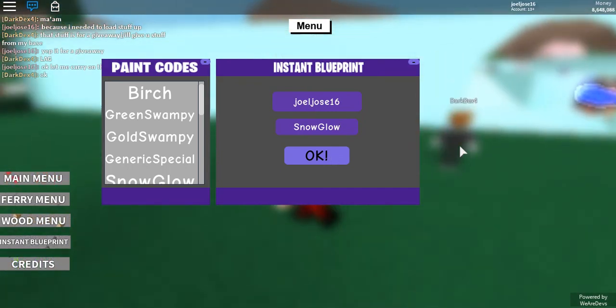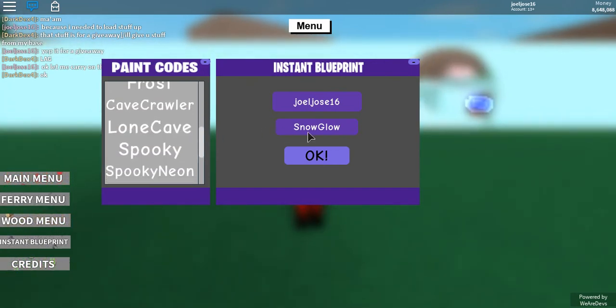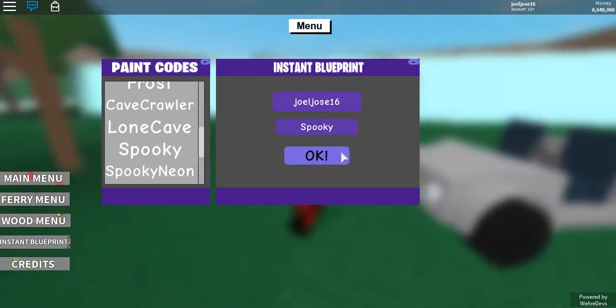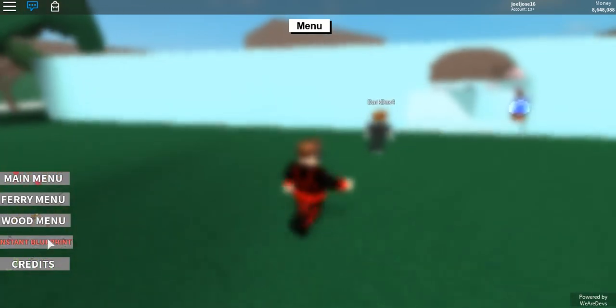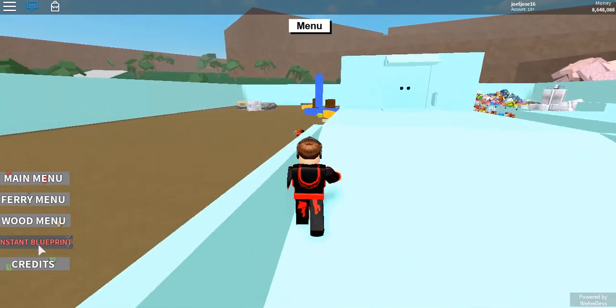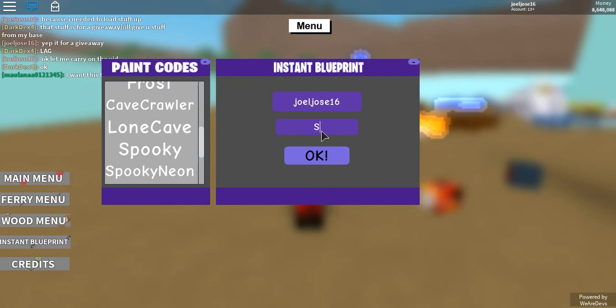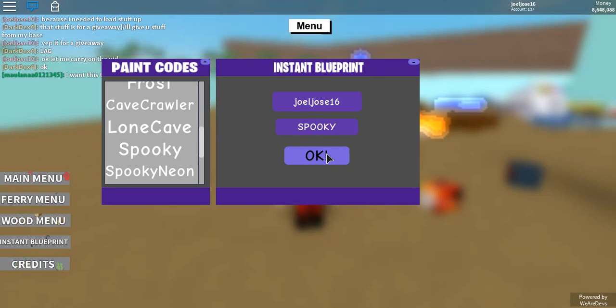Now click on what you want. Actually, you have to type it in. Let's try snow glow — I'm not sure what that one looks like. Let me try spooky instead since I think I already have the other one. It should start changing colors, but I don't know why it's not working. Let me figure this out — maybe it needs to be all caps.